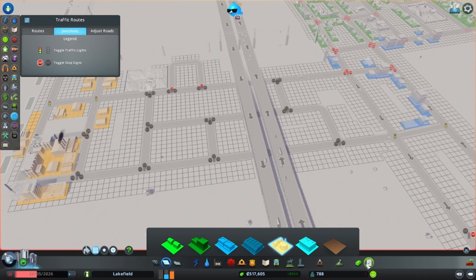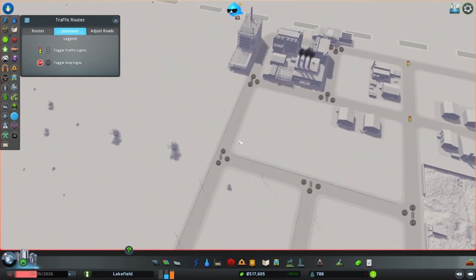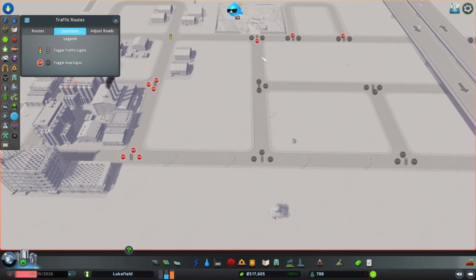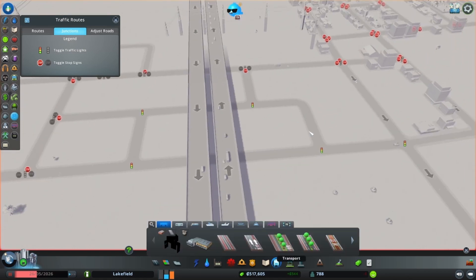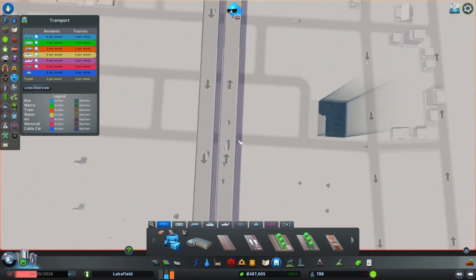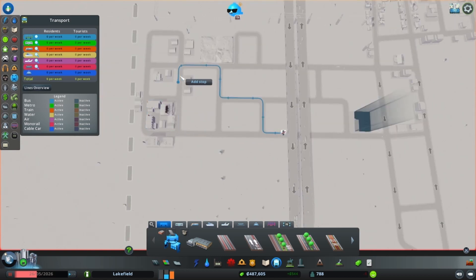I'm trying to keep all the industry on one side so the ground pollution doesn't seep into our neighborhoods — that's how I like to play. I've heard some people say you should spread it out, but I don't want my citizens getting sick. When I first started playing I couldn't figure out why my sims were always sick, with that little sign showing people dying quickly from illness.